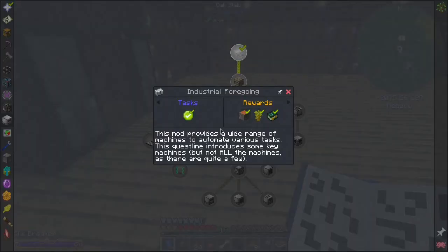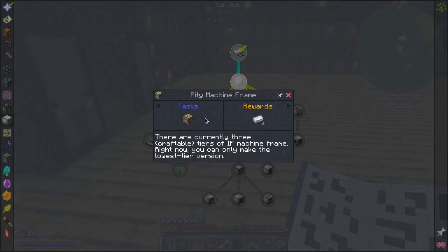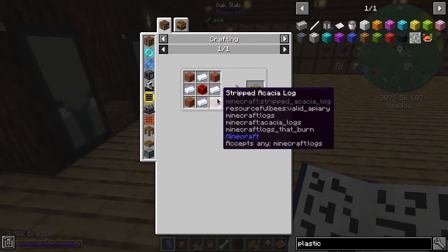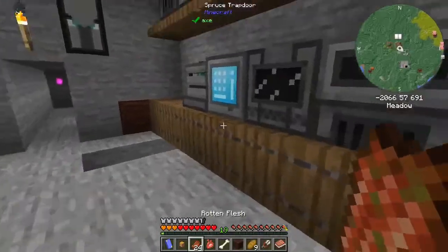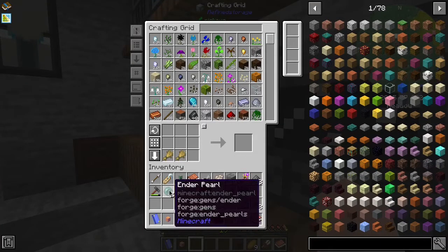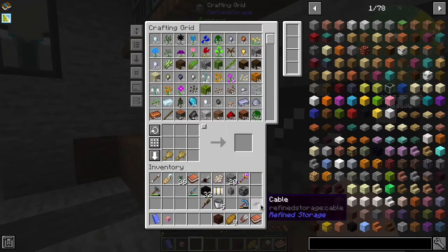Industrial Foregoing - the next thing that we need to make is a pitiful machine frame, or pity machine frame. A pity machine frame is just an iron ingot, block of redstone, and some planks. That's easy enough, so let's go do that. Let's get rid of some stuff. We'll need those eventually - I don't know if I'm going to need them today, but we are going to need those.